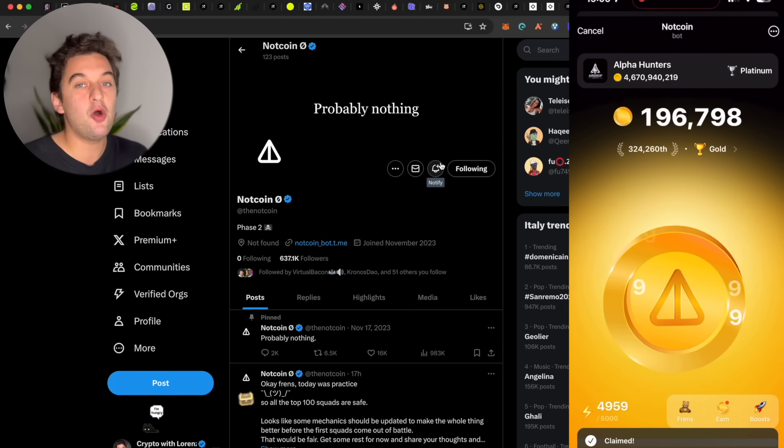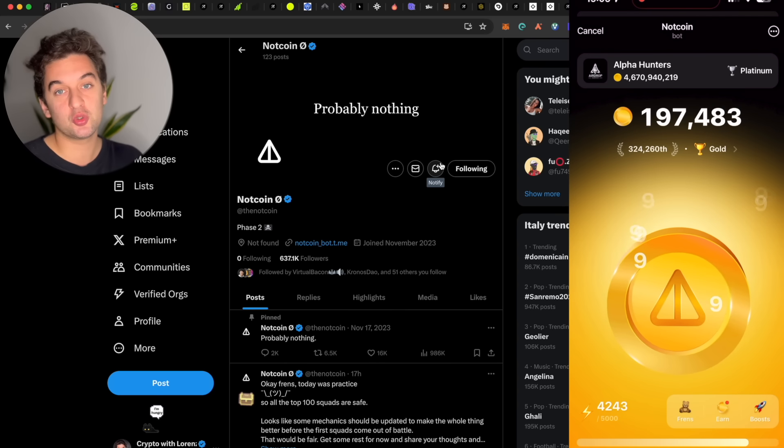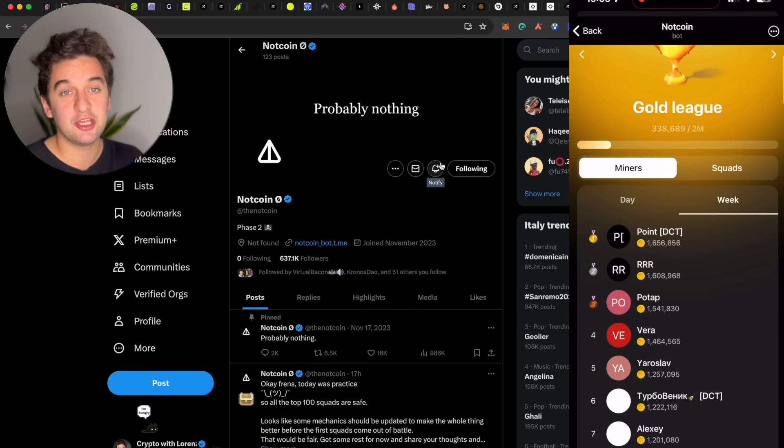Next is Notcoin — a Telegram bot game. It is super easy to play: simply tap the screen, invite friends. You have different points and different possibilities. All completely free. The more points you have, the higher you will be in the leaderboard, and the more airdrop allocation you will probably receive. Over 600,000 people are on Twitter for this one so make sure to do that.